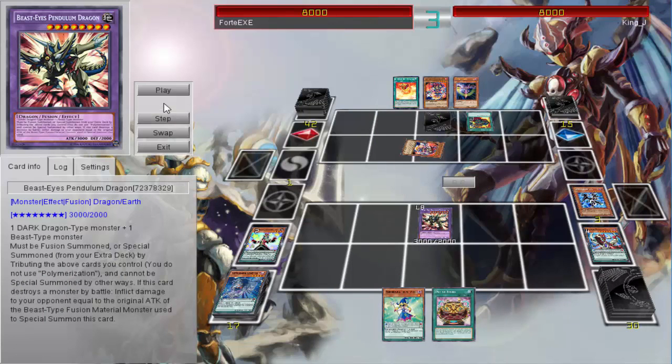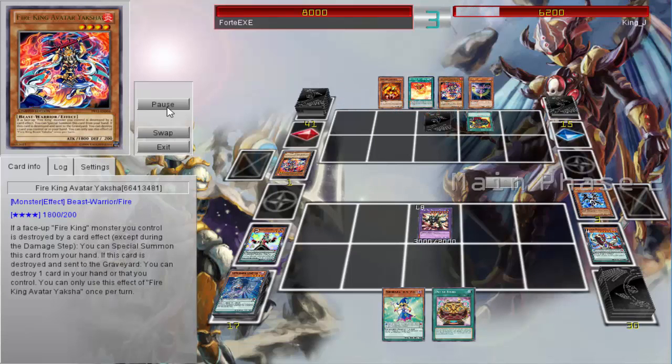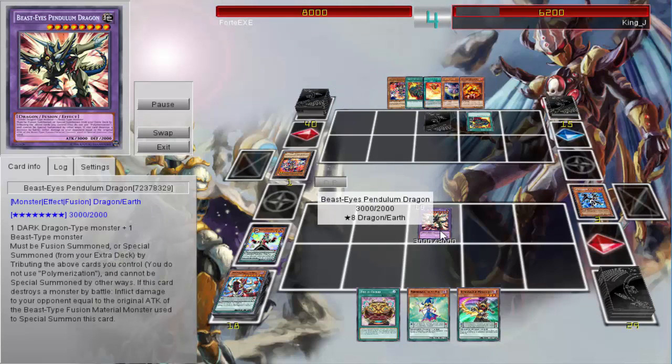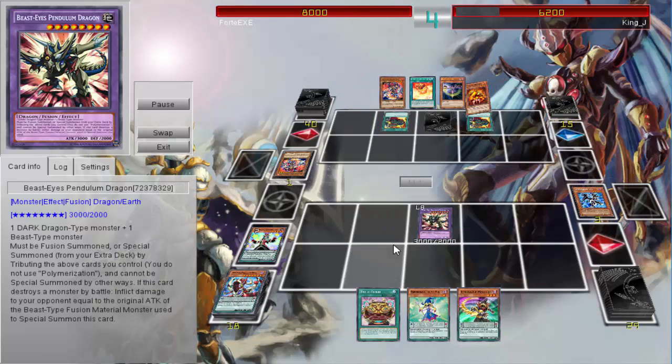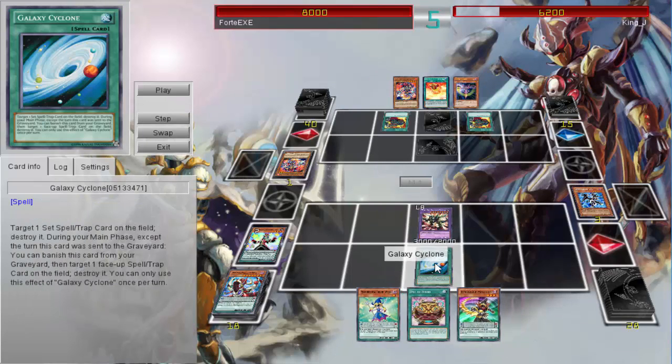You can go for Beast Eyes by using an Axe Dragon on it because it just requires a dark dragon and a beast monster, so it's an easy way to bring out Beast Eyes. With Silver Claw it will do 1,800 damage, because it does the damage of the attack of the beast monster used in the fusion. So 1,800 damage there — Fire King shenanigans going on over there.